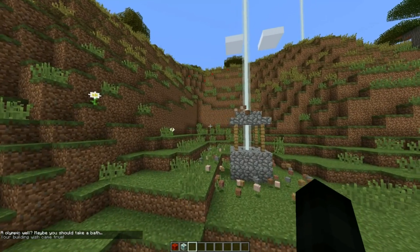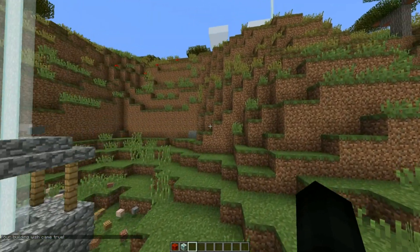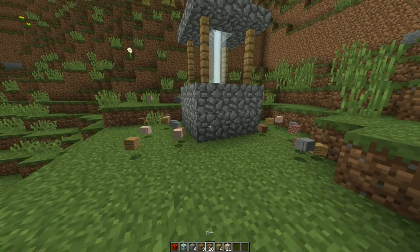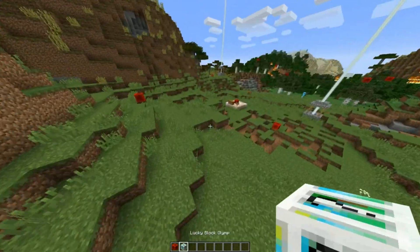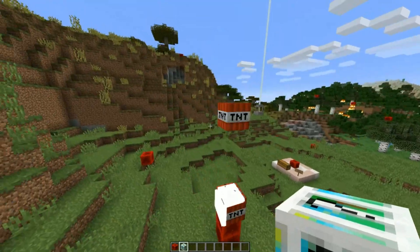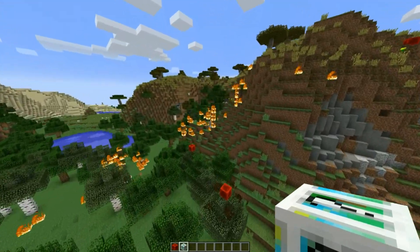Your building wish came true. I've actually never seen that one before. Interesting — what do we actually get from this? We got dirt, stone, bricks, wood, and stained clay. I like that. I've never gotten the one that says 'your building wish is comfortable.' How's the forest doing? Oh, it's doing amazing.